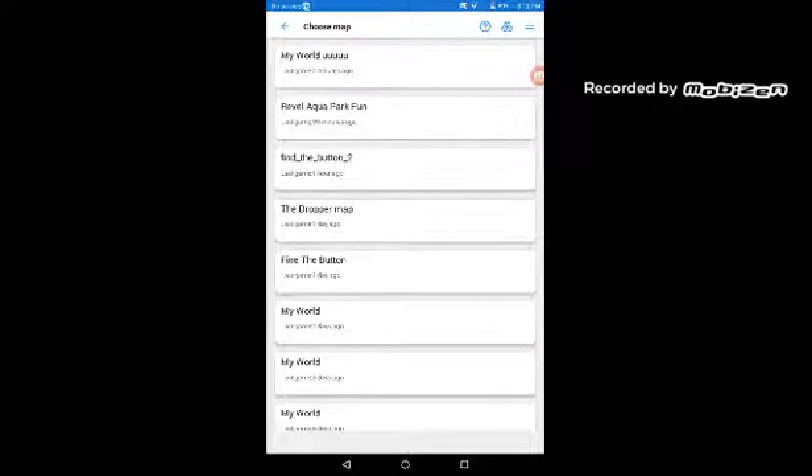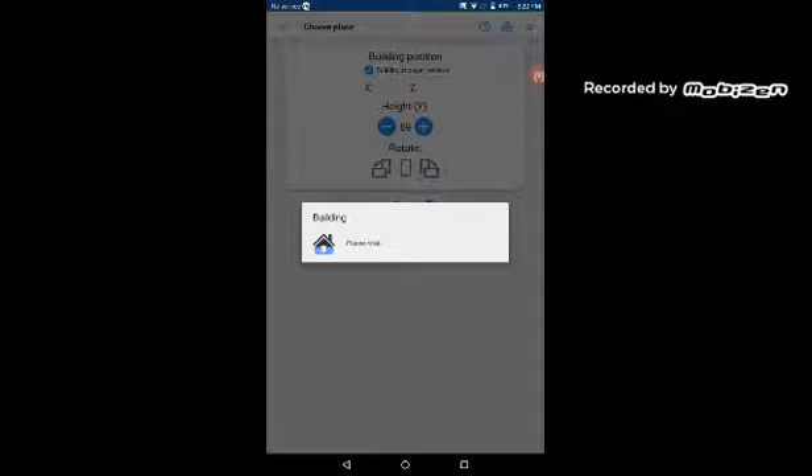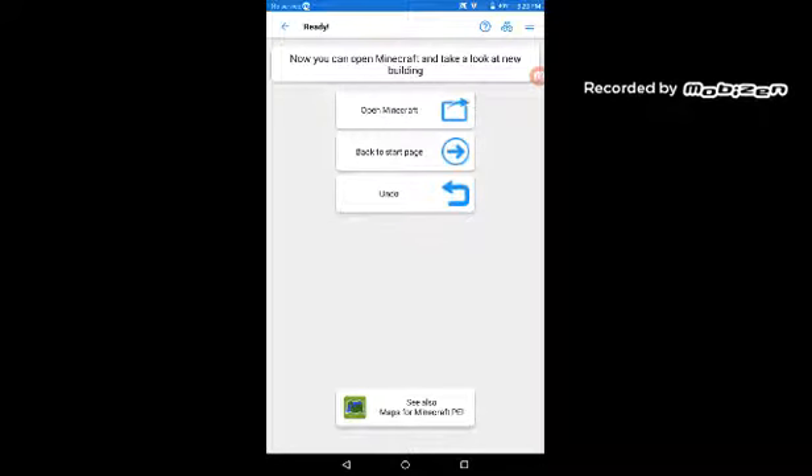Once you've clicked next, it'll bring you here where you will want to select a world to put that build into. My world is this world — I already built it. What you guys want to do is click the build button and it will quickly take you to this screen, where you have the option to open Minecraft, go back to the start page, or undo the build.